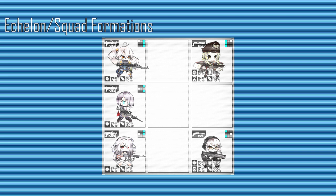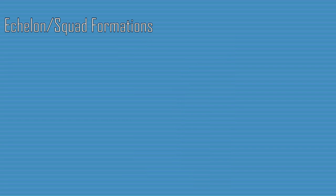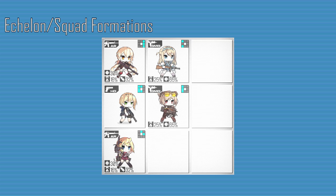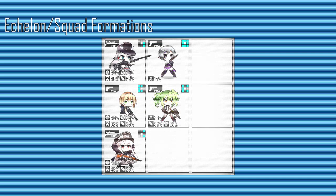MG/SG Echelons have high burst damage and survivability, but consume upwards of 1,000 ammo and rations when resupplying. MG/AR Grenadier Echelons are built around Grenadier ARs and are able to kill large swarms of enemies that are tightly packed. Night Battle Formations have HGs supporting ARs by providing buffs and night vision, sometimes with an SMG for tanking. Finally, there are High Burst Sniping Echelons, also known as Bamboo Echelons, built around RF dolls that have high burst damage skills, being able to instantly kill some bosses, though this type has been less used recently due to newer RFs.